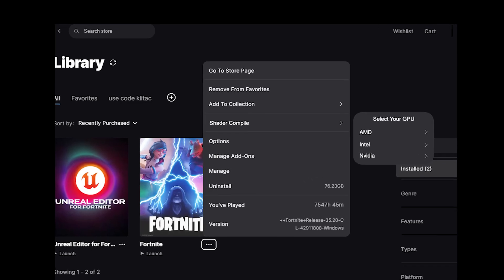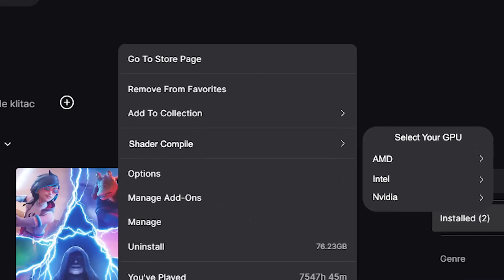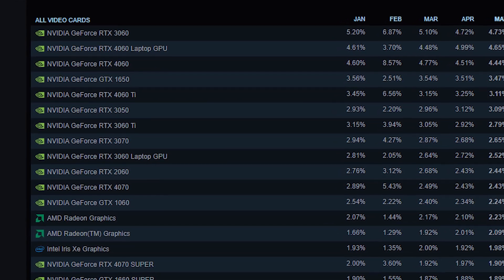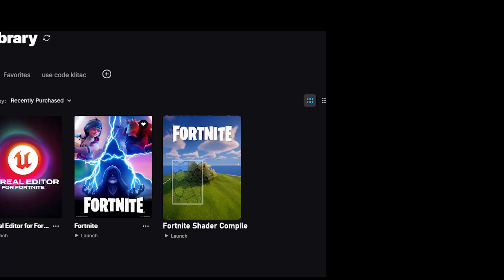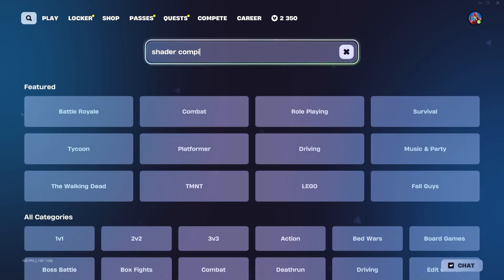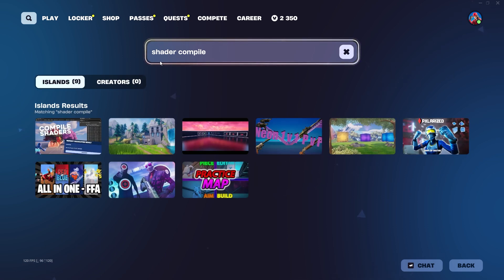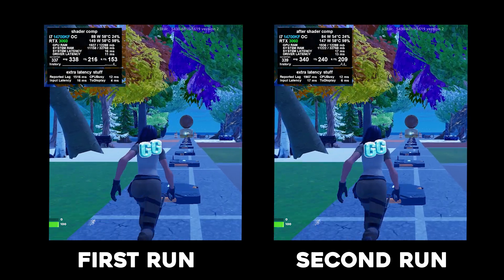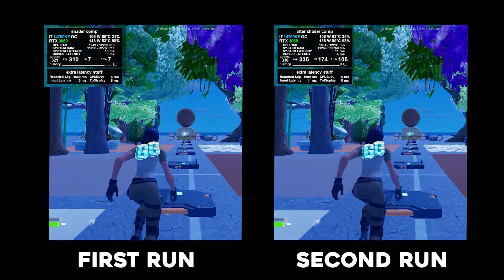Could Epic Games maybe add a shader compile option where you select your specs and driver? Probably — at least for the most used and latest specs. Or could Epic add a map in creative to compile all the current shaders? Probably! I have a shader compile map, but the problem is Epic doesn't usually add the latest environmental assets to creative until it's too late, so my map doesn't work 100%, but it helps a little bit.